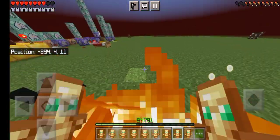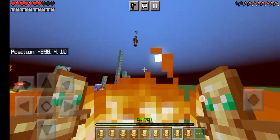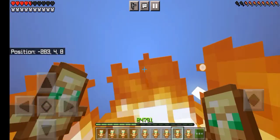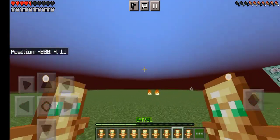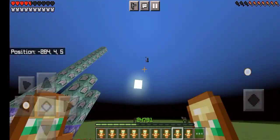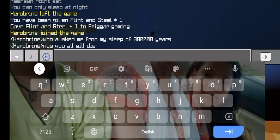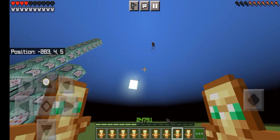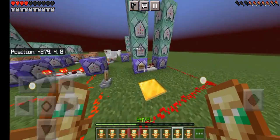This is a complete page of command blocks. Get 10 likes on this video and I'll upload a tutorial about this one. If you want a tutorial, just give it 10 likes — that's not that hard. And yes, you can see this chat message, it looks really nice: 'Y'all are going to die now.'